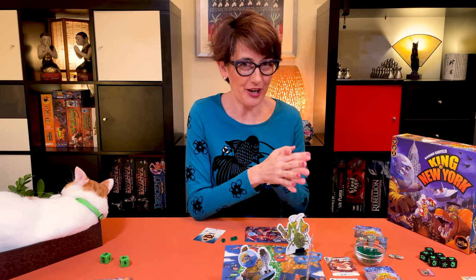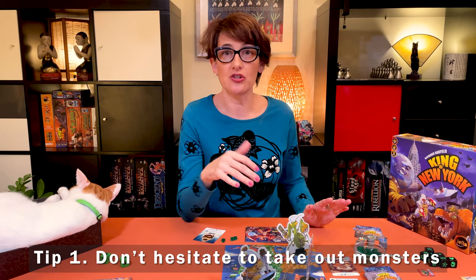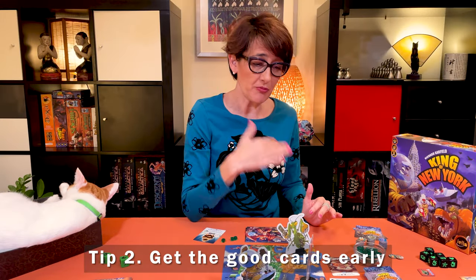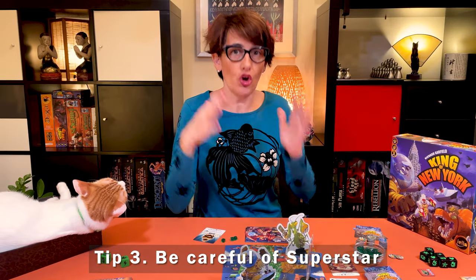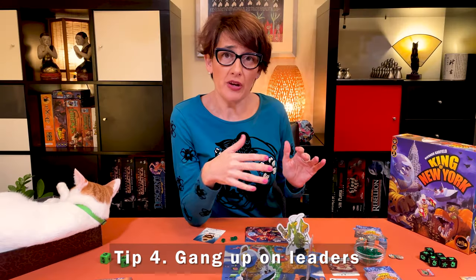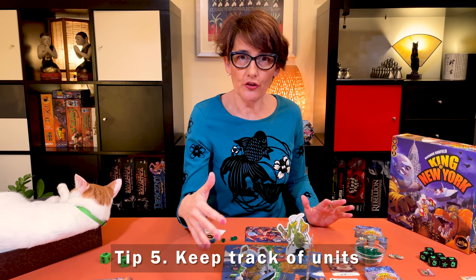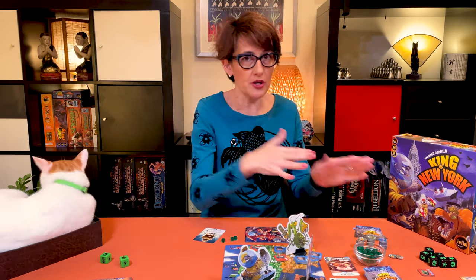My tips to win King of New York: if you see a couple of monsters with low health, don't hesitate to deal some claws or ouches and get rid of a few in one shot. Check out the cards and collect energy quickly — if there are good ones, get them. Superstar is very powerful and can give a lot of points, so you cannot let it stay with one player too long. Don't let a player run away with too far a lead — team up with other monsters if necessary to take that player out. It's tempting to take out buildings, but be careful of boroughs with too many units because you'll either need to clear them out or move to another borough.